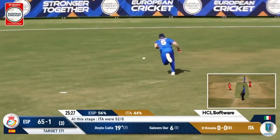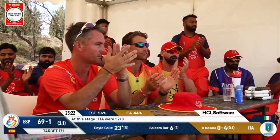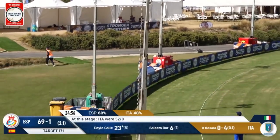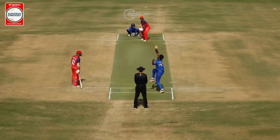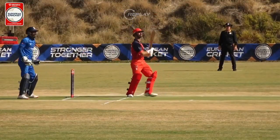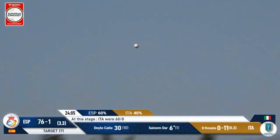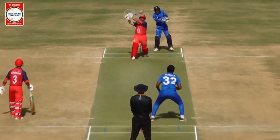Nicely flighted and DDC opens up the face — sends that backward of point, races away for boundary. Flighted — given the opportunity to get underneath it — and Orkai smokes it over the long-off boundary for a Maximo. That's the shot right there. Guy's short and he's pumped — Salim Dar sent it flying over the long-on boundary, and Spain are starting to believe.